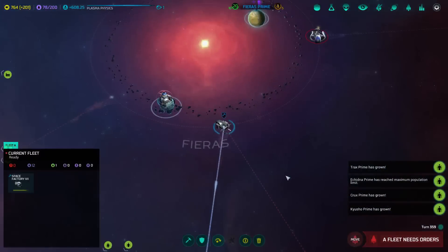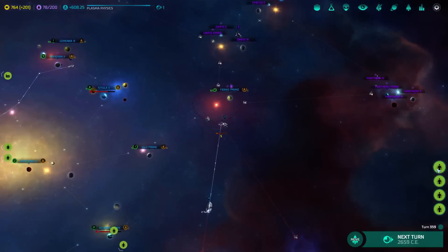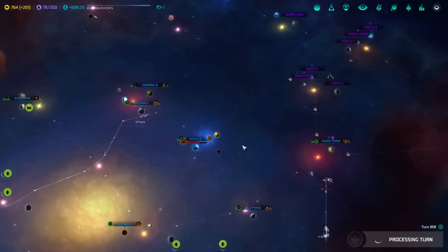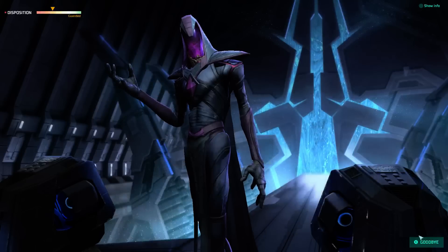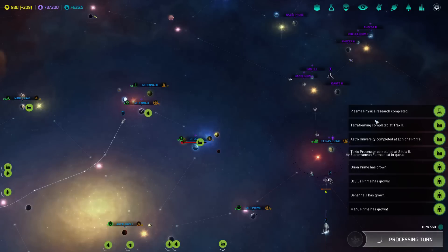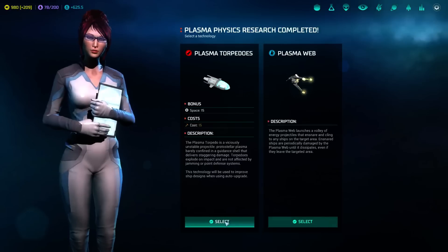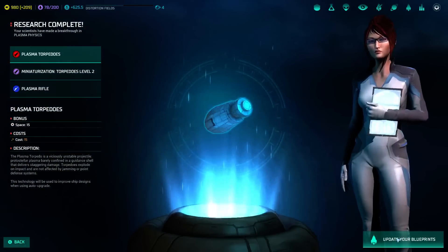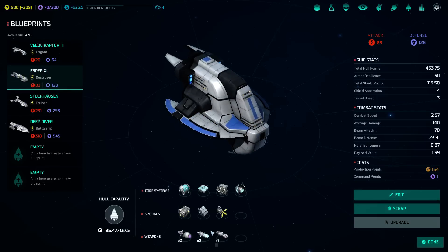We're gonna be primarily becoming a research empire in the somewhat near future — until we get onto our main hobby, I'll just call it that. Plasma physics is gonna unlock the plasma beam, I think. Decline — they want to know my secrets and I'm not going to tell. It sounds like plasma web would be an interesting weapon, but we actually use torpedoes.